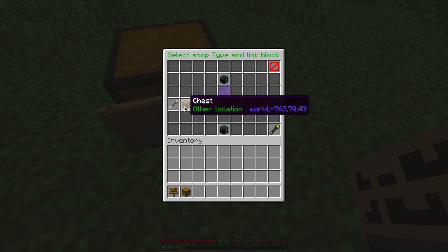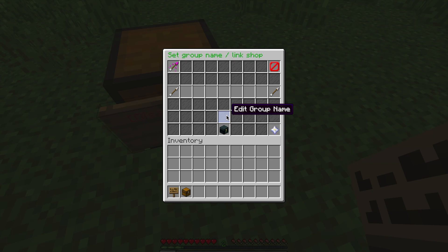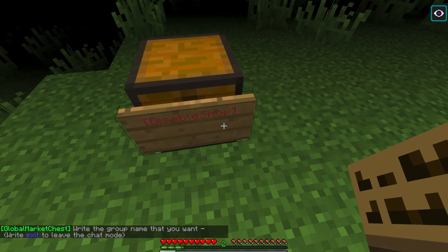Here we would click the chest and then click validate. Normally there would be other shops you had previously opened, and if you click one you can group them. Here you can add a group name.